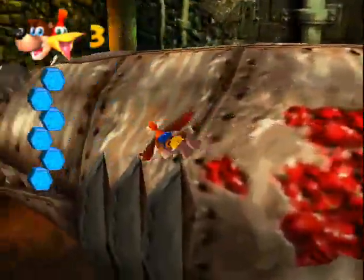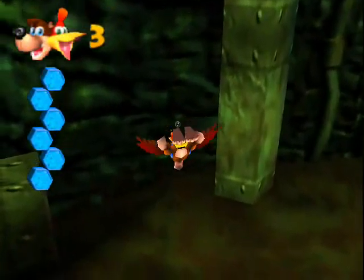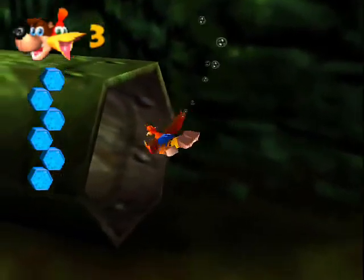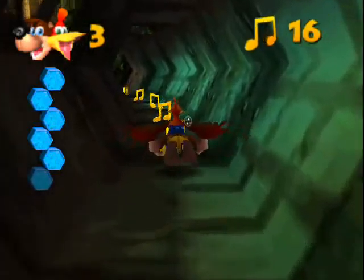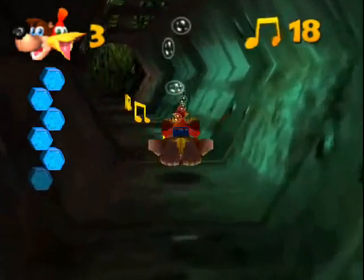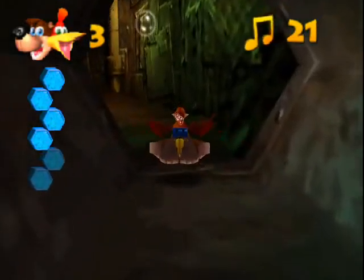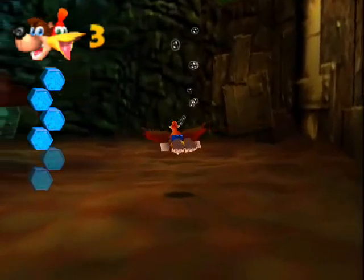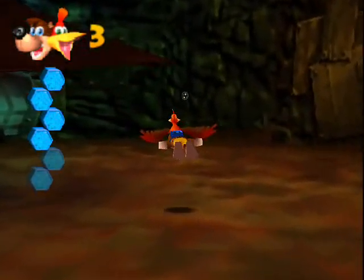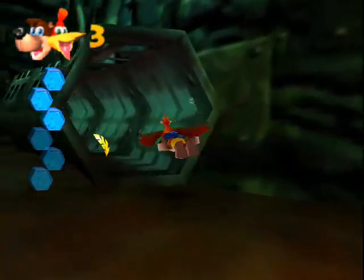What I'll do first instead of saving Clanker in one shot is explore the surroundings underwater. Once I'm done with that I'll help him get to the surface again, then explore the middle section and then the top section. That way I won't get confused about where I have been, and I'll get a better view of the place.